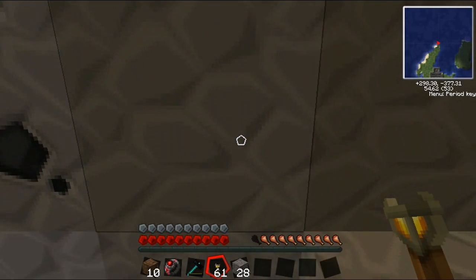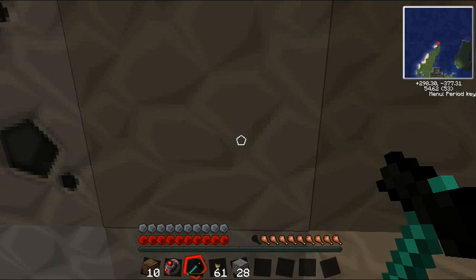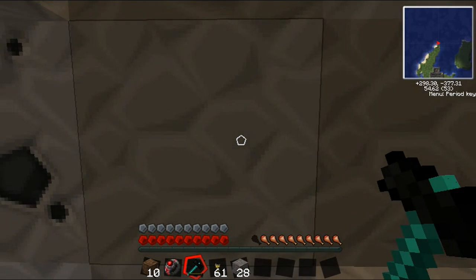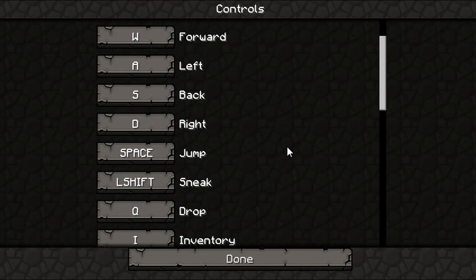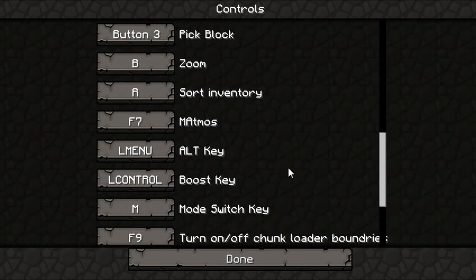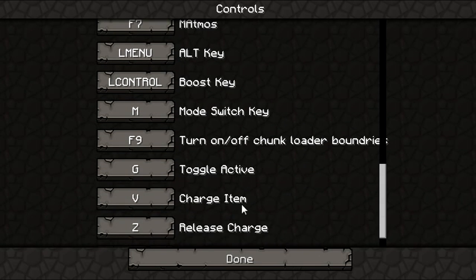Alright guys, so I'm back. I'll come down here in my mine. In order to charge this, you're going to need to know what button it is that you have set to charge the item — do so by checking your controls. Once we scroll down, we can see that you're also going to want to take note of the release charge button. The charge item button is V, and the release the charge is Z.